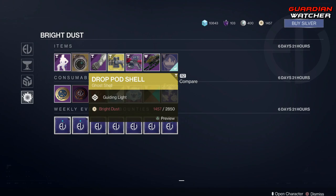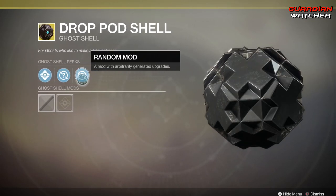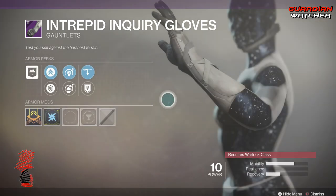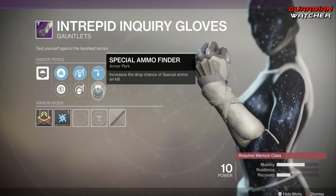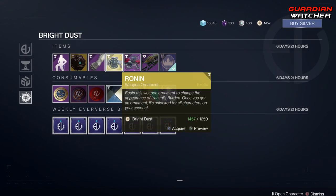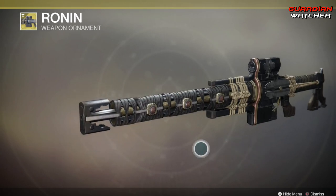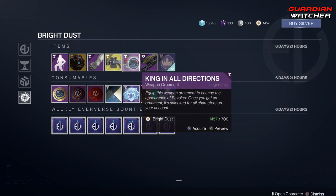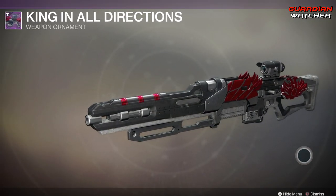Next we have the Drop Pod Shell, which comes with Guiding Light and two random mods. Then we have the Intrepid Inquiry Gloves for all classes. This comes with Mobility Enhancement Mod, Plasteel Reinforcement Mod, Momentum Transfer, Impact Induction, Sniper Rifle Scavenger, Special Ammo Finder, and an armor affinity of Arc. Then we have the Ronin, which is the ornament for the Izanagi's Burden — it actually looks pretty cool and has kind of a hammer shape at the end. I'm actually probably gonna buy it.